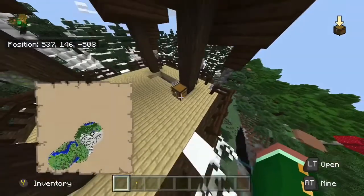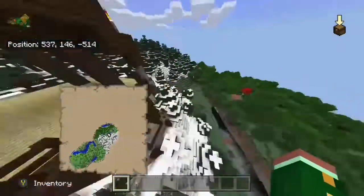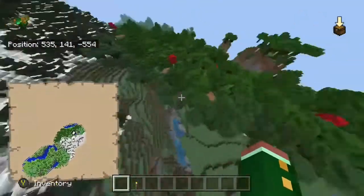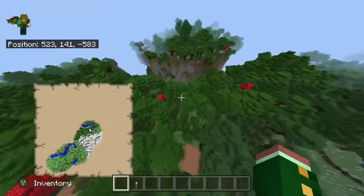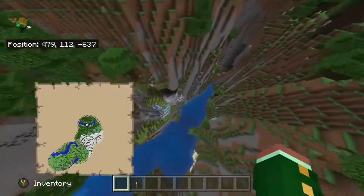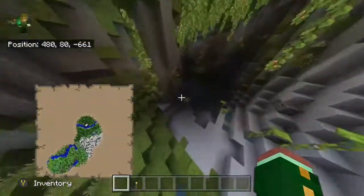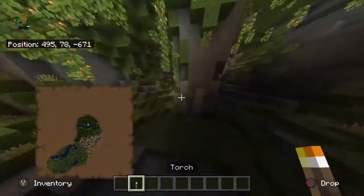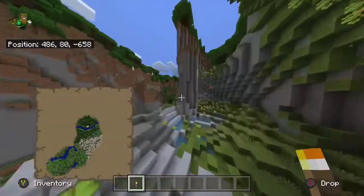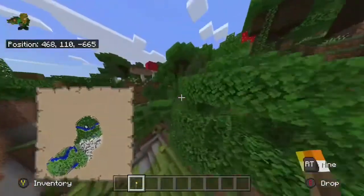That's the loot in there — just some bottle o' enchanting. There are a lot of ravines and river valleys in this world; it would be a good world to make bridges on. There's also a lush cave right by that pillager outpost — this isn't the one with the mineshaft in it, but it's still kind of cool. It's exposed and easy to get to, and it's right by that pillager place, so that's a plus.